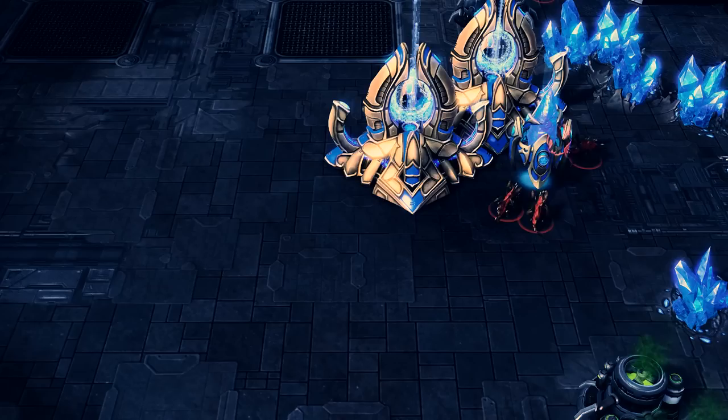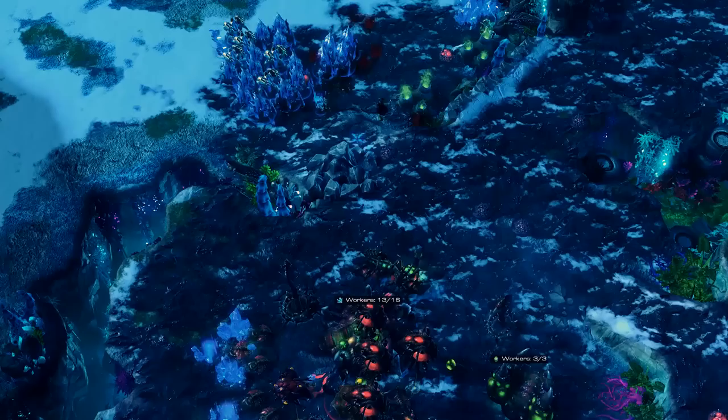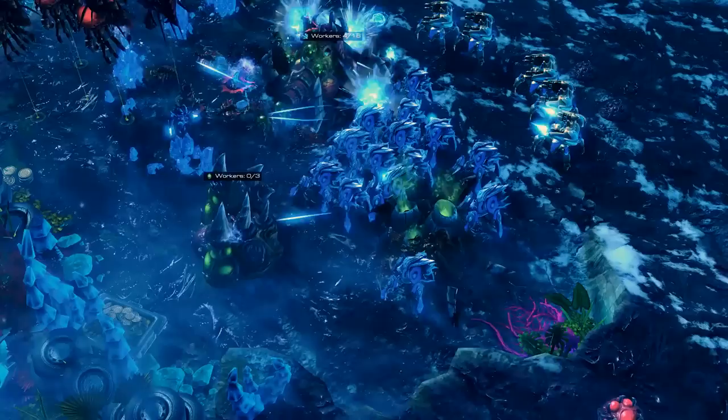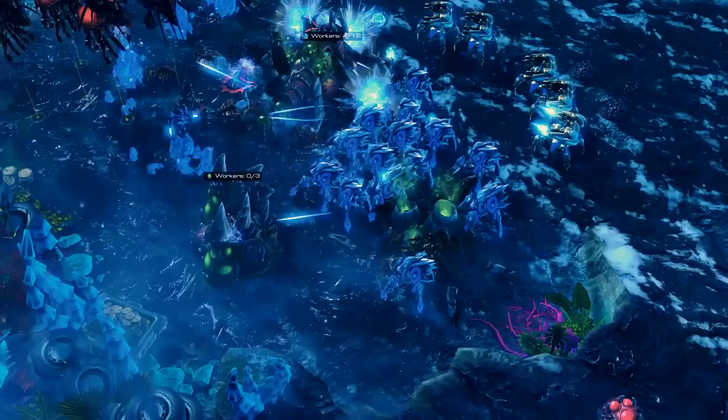Last but not least is the fact that Protoss have shields on their units and buildings. Where Zerg have a life bar that regenerates, or Terran just has a life bar which depletes, Protoss units have a shield attached to them. This allows you to micro those units back and forth, meaning you don't need to take damage on the unit itself, allowing the regenerating shield to come into play. And this is what you need to take into consideration when deciding to play Protoss.